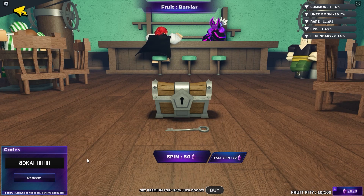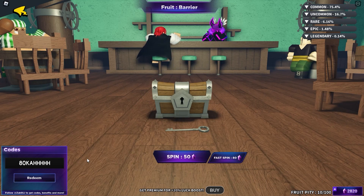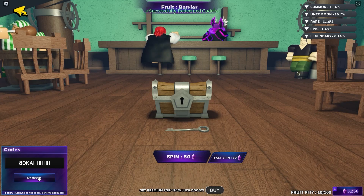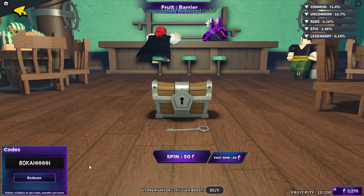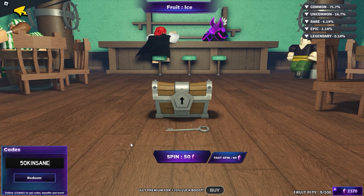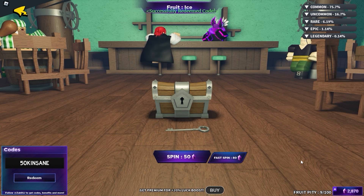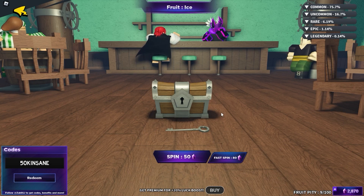The next code is called 80k and it actually gives you a bunch of gems. Make sure that you press that red button. Let's try redeeming this code — and boom, successfully redeemed! We got more than 500 gems, which is super amazing. The next one is 50k insane — this game reached 50k of something, and this code gives you 500 gems, which is super insane. As you can see, it was successfully redeemed.